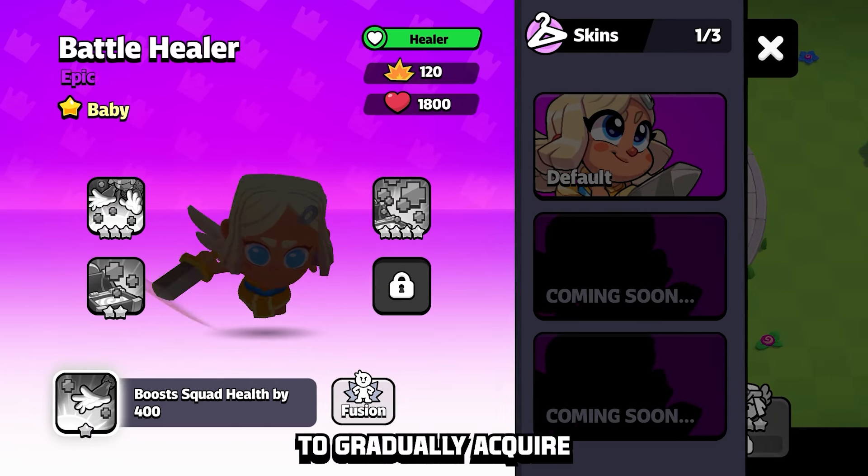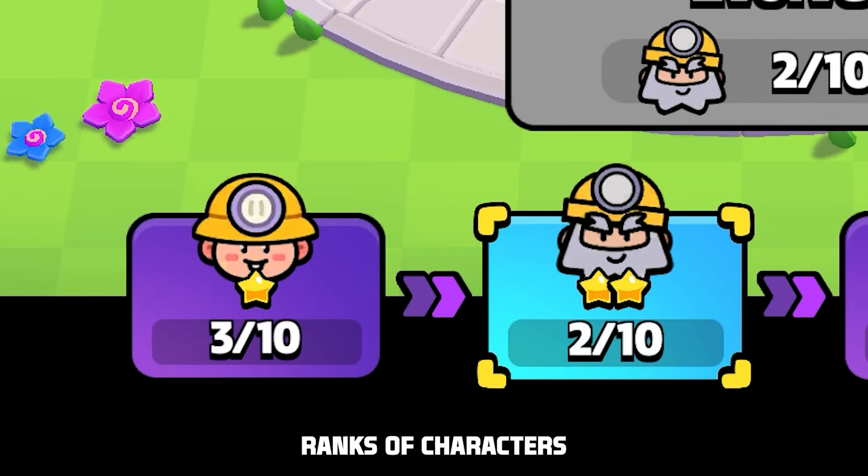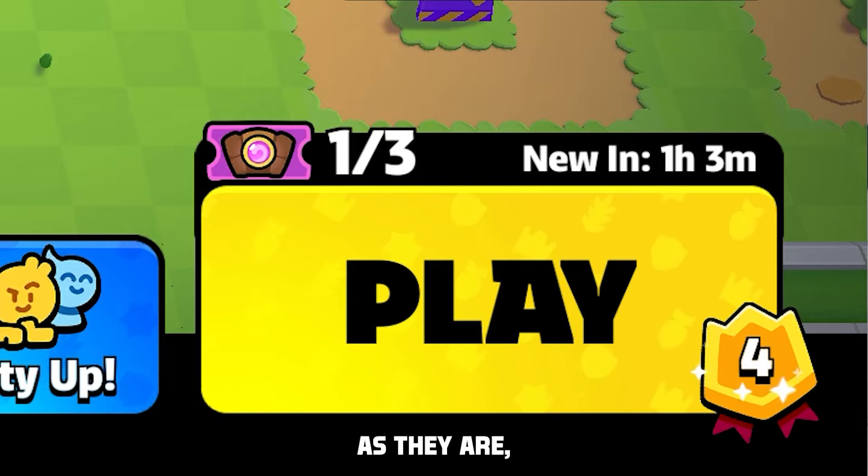Players would be able to gradually acquire enough of a certain squad resource to eventually unlock new characters or higher ranks of characters they already have. Within this system, chests can stay almost exactly as they are, but more as a bonus incentive for playing every day — limited to three bonus chests per day instead of the usual eight.